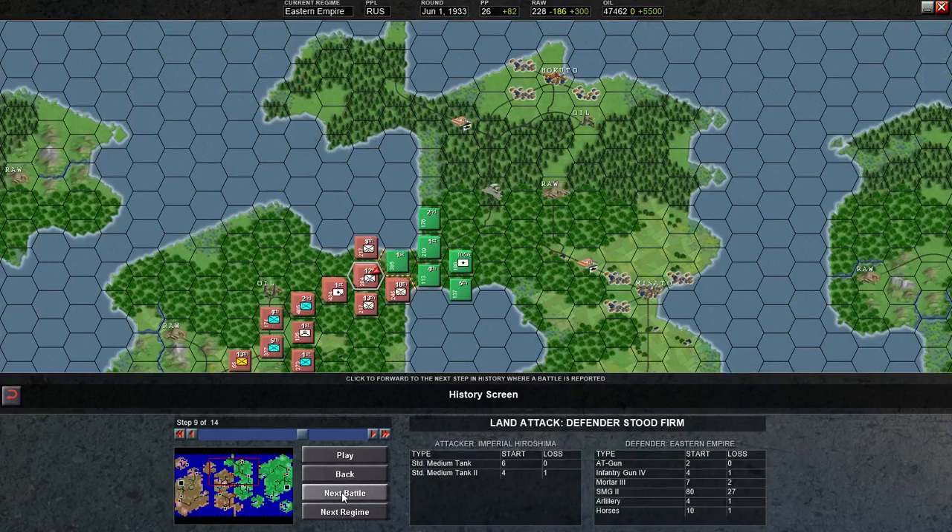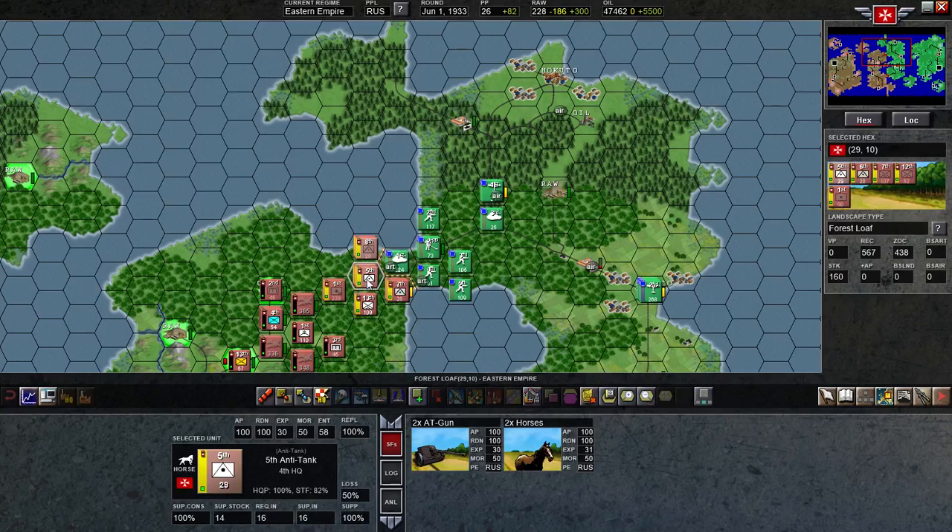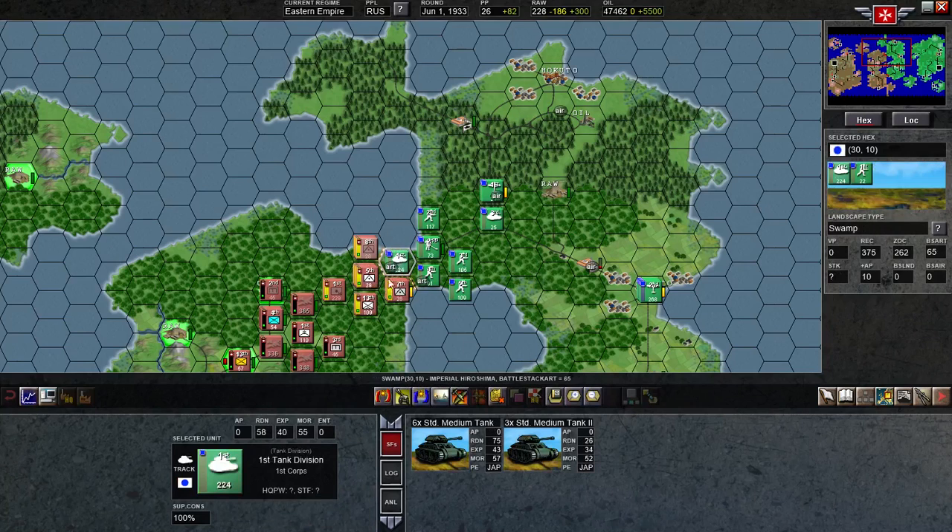I lost a fair amount of SMGs in that, and a couple mortars and infantry. He did pretty good — I held but lost an artillery piece. I'd say he made out pretty well on that attack. He lost one of his medium tanks. I bombarded this guy with some artillery — infantry guns and mostly one group of standard artillery, the three that were left. I did manage to lower the readiness a little bit more on these guys.